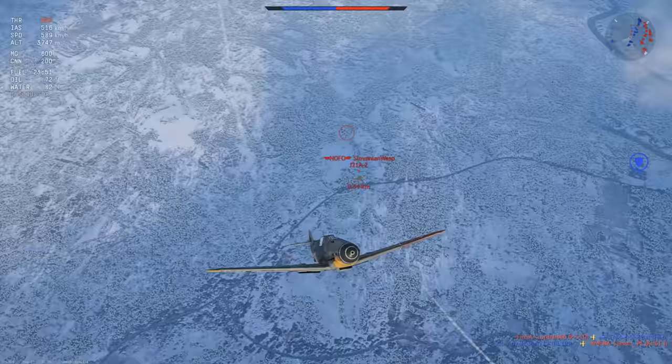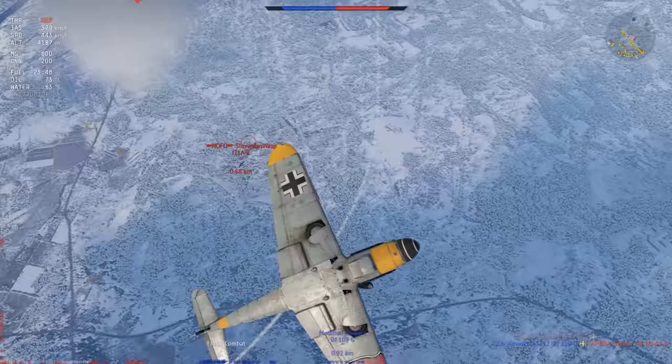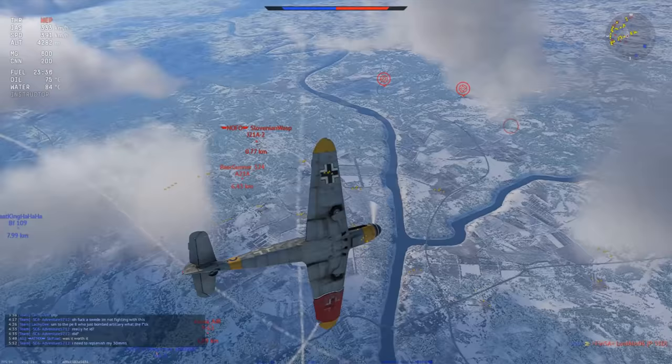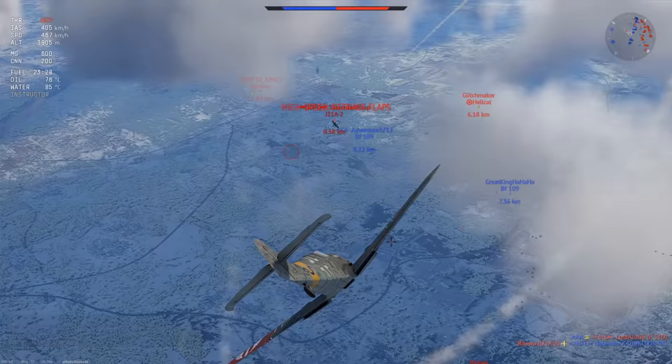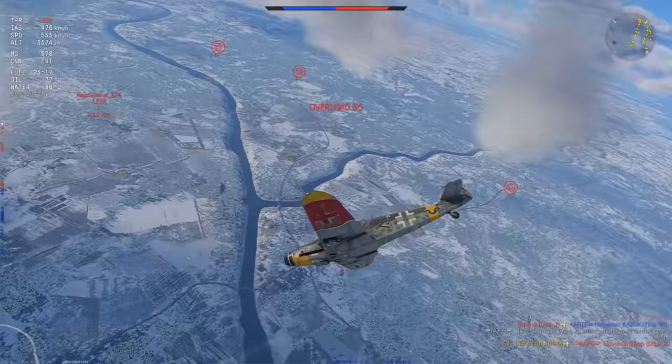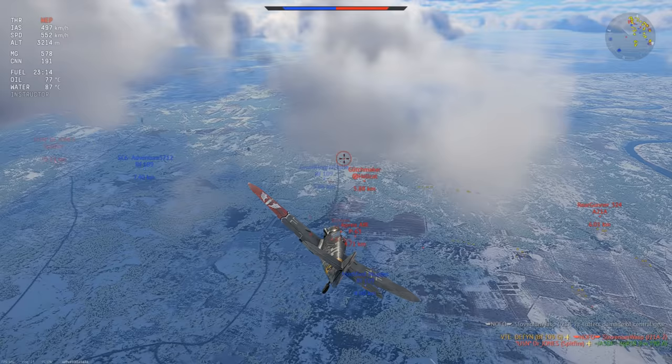This guy is high and I'm not going to dive below him because it's only a J21. That guy is compressing - he's not going to make the shot so he's not going to be interrupting us at all. This J21 is basically stalling out. I can very easily use my power-to-weight, pull back into him, kill his pilot - and that's kill number 1.